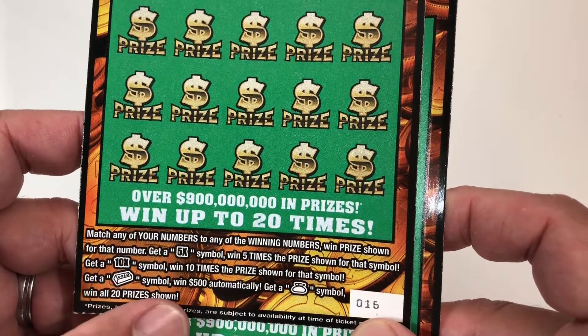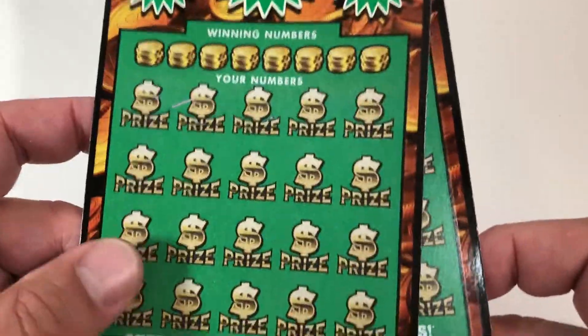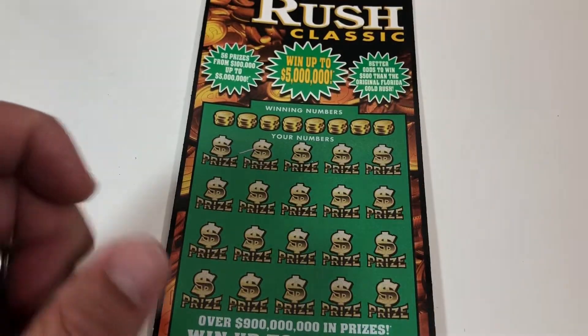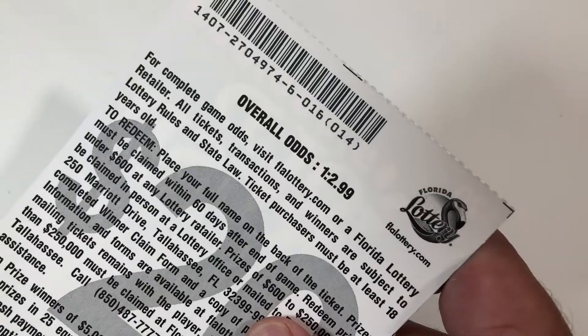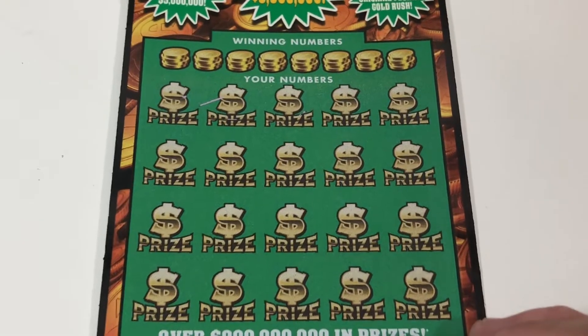That gold bar is an auto $500, and that money bag — that is a win all. If you match that, you get all of the 20 prizes on the ticket. These are out of the pack six, odds are 1 in 2.99. Hopefully you're all having a fantastic day at the start of your weekend — it is Saturday.